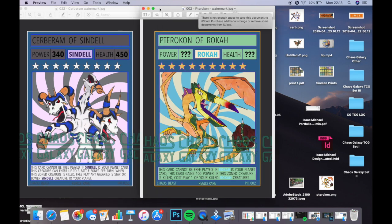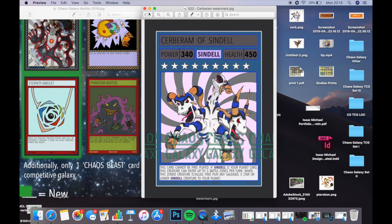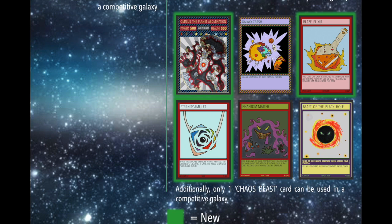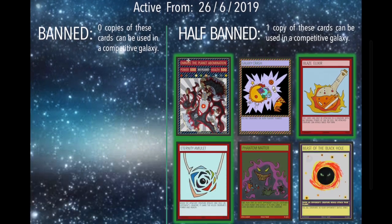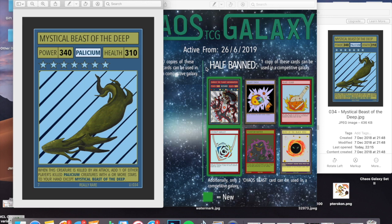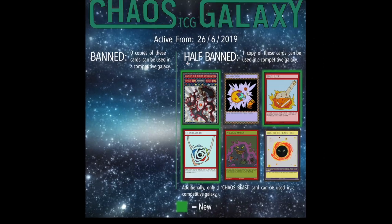This is also nice because a lot of galaxies will now use a Chaos Beast instead of a second copy of Omnius, since he's limited to one — it's a natural substitute. Finally, Mystical Beast of the Deep was previously half-banned, so you could only use one copy. He's now been removed from the list entirely, meaning you're allowed two copies of Mystical Beast of the Deep. That's great for Paliscian players — he's a fantastic card, just not powerful enough to stay on the ban list.